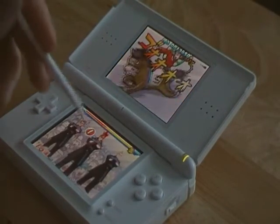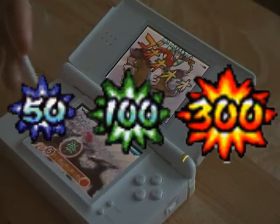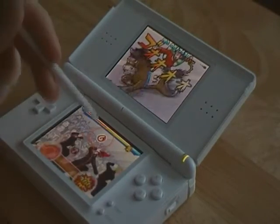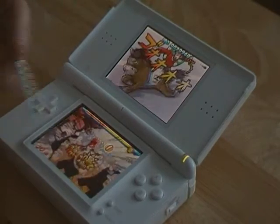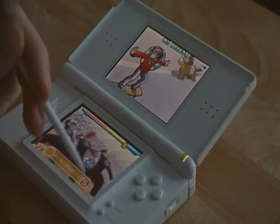Depending on how precise your actions are, you will either be awarded 50, 100, or 300 points. Continually hitting beats will increase your combo multiplier and the flames in the background. Miss a beat, the combo breaks and the flames die out.